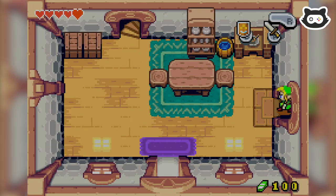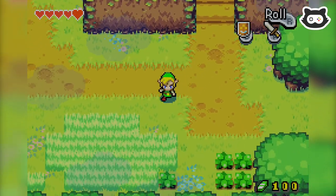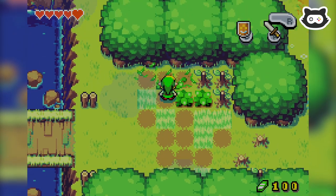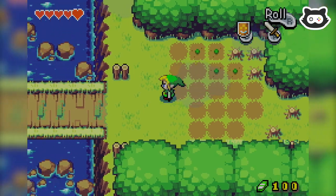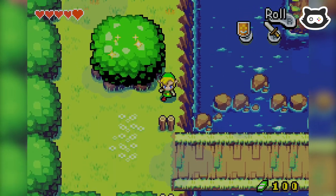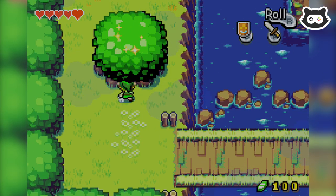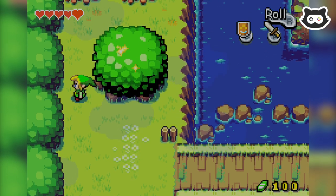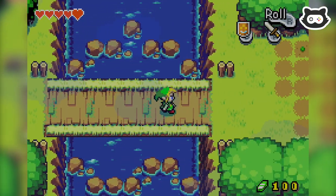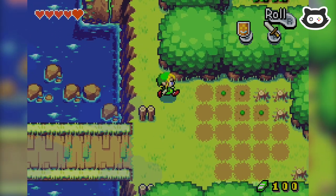We managed to get ourselves a hundred rupees — consider we haven't really fought many monsters or anything, it's pretty good. We're supposed to be going to Mount Krennel. There's a Picori thing! We fell in the river. This tree is sparkling — does that mean there's a stump under there? Interesting. There's a little vine there. At some point maybe the weather changes. Getting Oracle of Seasons vibes.